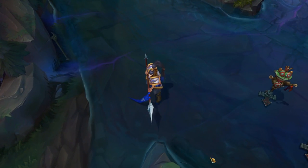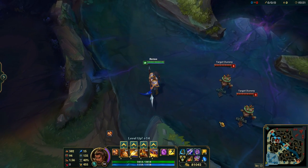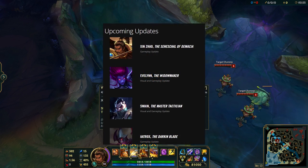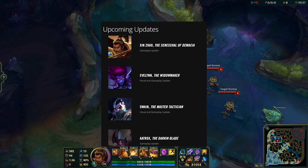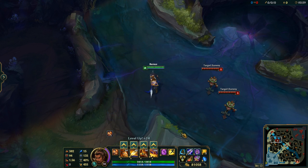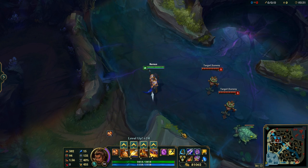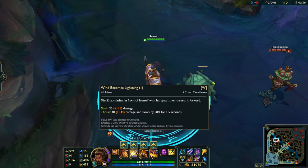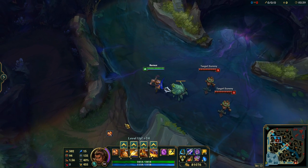Hello guys, it's Rambus here bringing you the new Xin Zhao. He just received a gameplay rework — most of his abilities have been changed and he also has new icons on them. This is a gameplay update, so no full rework; it's an ability rework with no visual upgrade or full rework, just changes to his abilities to make him more suitable for the game.